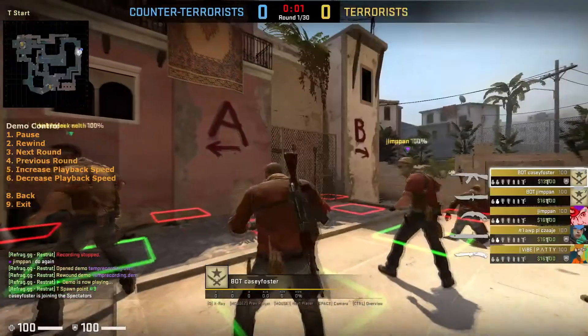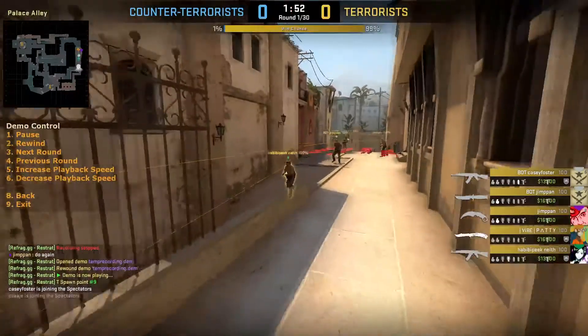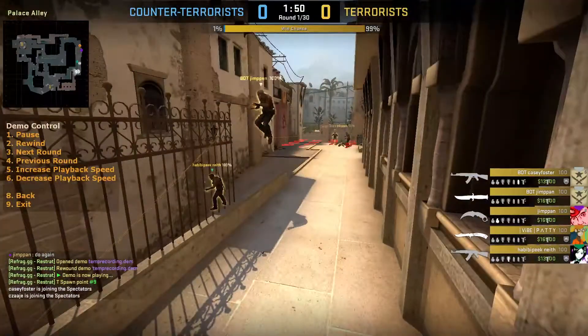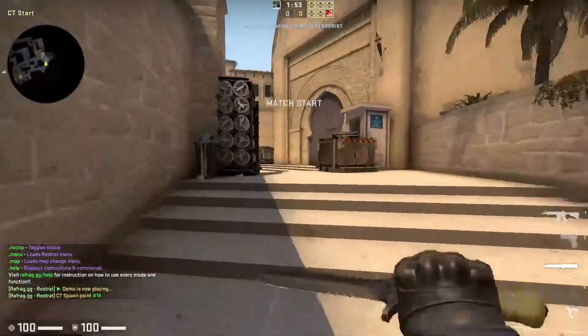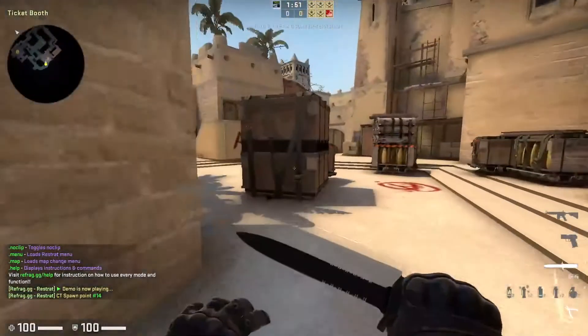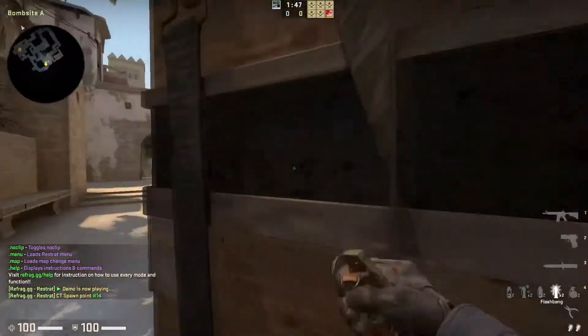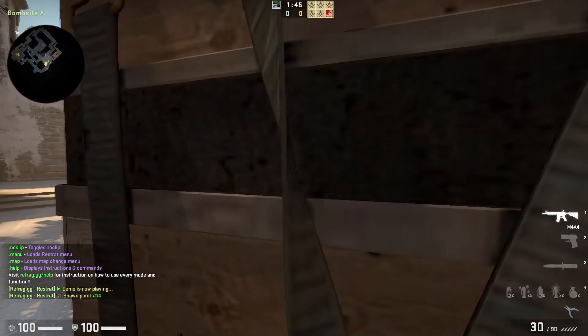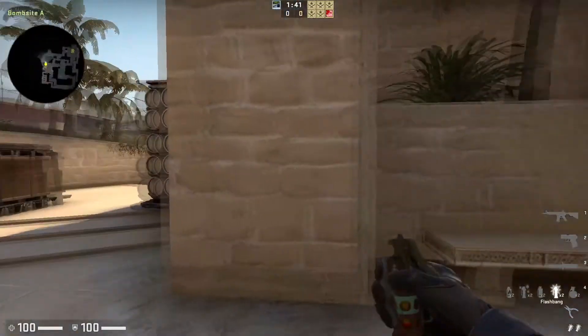Now you'll see the bots all do exactly what we just did. Or you can play versus this in versus mode and you can make sure that your timings of your flashes and the angles that you're clearing are all accurate, all of your smokes are landing, and you can ultimately find the vulnerabilities in your strategy before you take it into a scrim or a match.